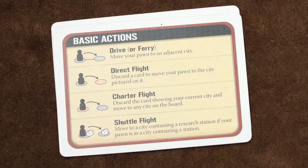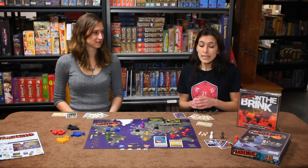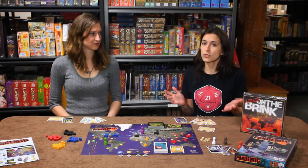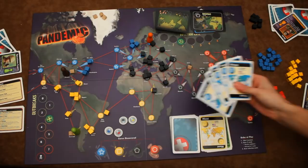Traveling from a city to an adjacent city is free. However, if you want to travel from your city to one on another side of the world, then you're going to need to discard the city card for that particular city. If you discard the card for the city that you are in, you can build a research station. Research stations are great because that's where you're going to have to discover your cure, and you can also travel between research stations on the globe for free. Any player who's in the same city as a research station can discard five cards of the same color to find the corresponding cure.